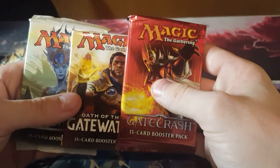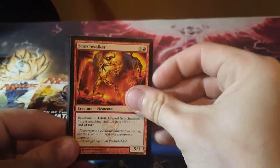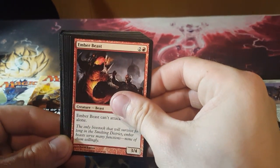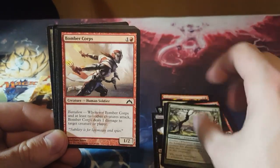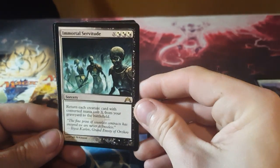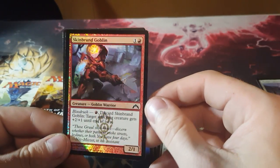I'll do Gatecrash first. Stomping Grounds is good — any of the shocks are good. Bio Shift, and that back card is bent. Oh, a Boros Charm — that's good. Our rare: Immortal Servitude. And we got a foil Skinbrand Goblin.